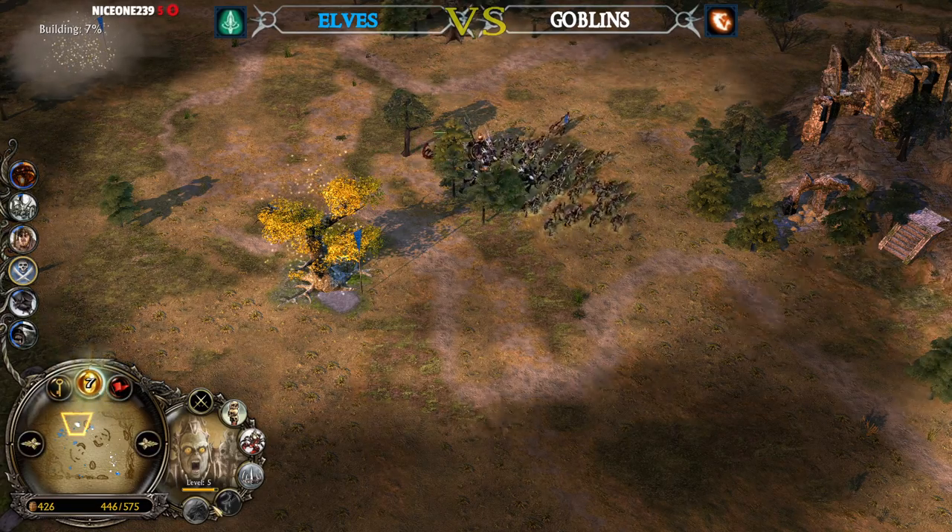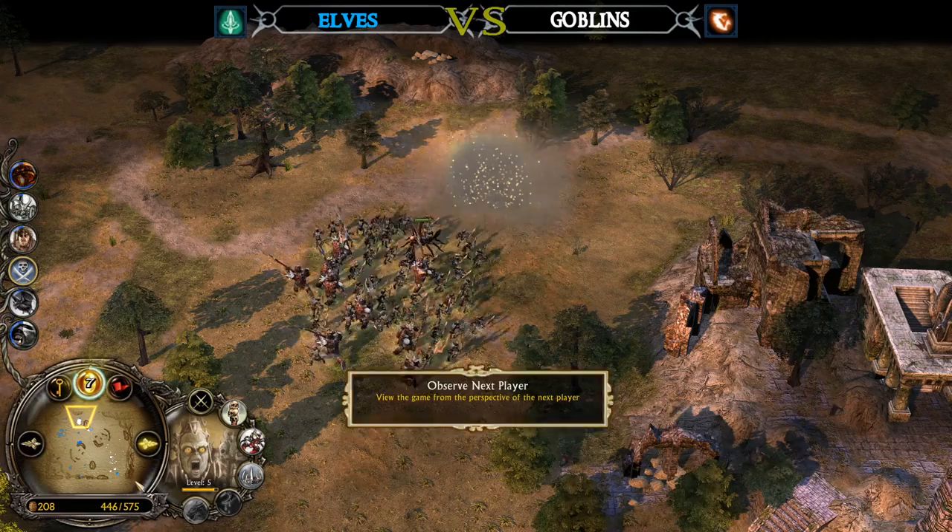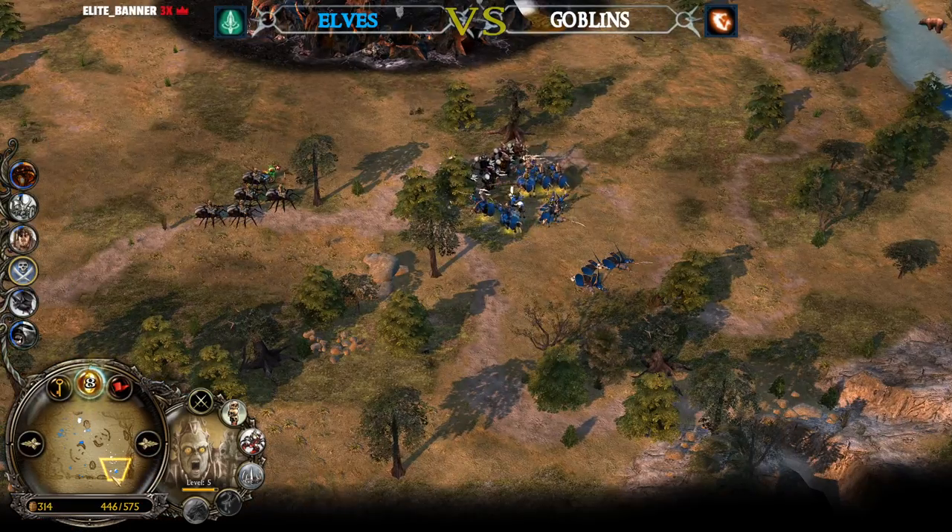Gorkil is very, very important later on as well — at level 10 you can summon three Fire Rigs under your control, and they are pretty devastating.